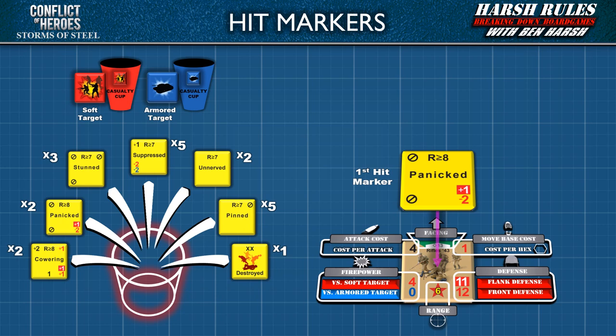The unit becomes fearful of what's behind them: their flank defense increases by 1, but their front defense decreases by 2. Another important rule: a player's opponent does not know how a unit may be impacted. When a hit marker is drawn, the player owning the unit reviews the result and places it face down to conceal the effect from their opponent. That player may always reference their own hit marker. A hit marker is only revealed to the opponent if the unit conducts an attack or movement requiring a spent check, or if the defense or attack rating is needed for a combat calculation.